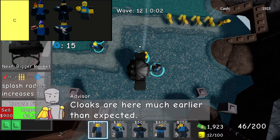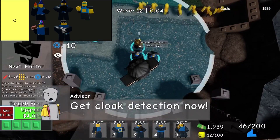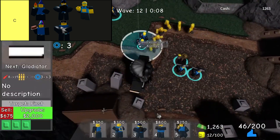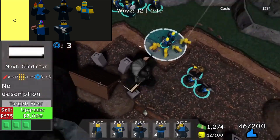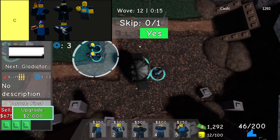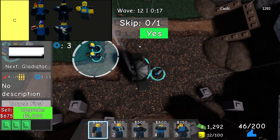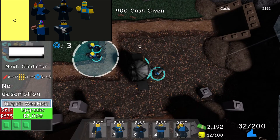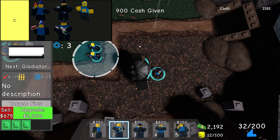Bomber is a C tier starter unit in Doomspire Defense, known for its ability to handle groups of enemies with its explosive attacks. While its overall damage output is modest, the Bomber proves to be quite useful during the initial waves. As it progresses through upgrades, its effectiveness increases significantly, making it a surprisingly valuable asset in the later stages of the game.